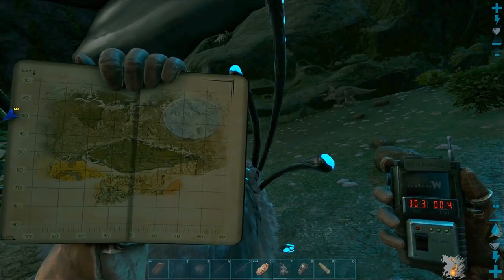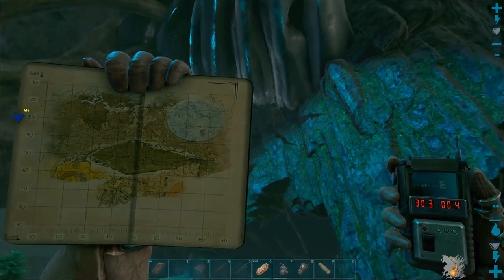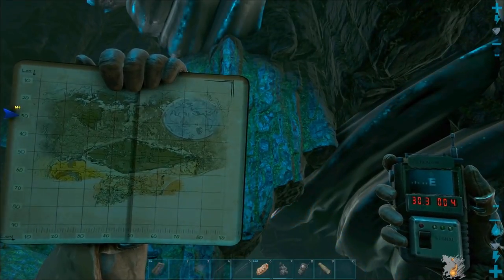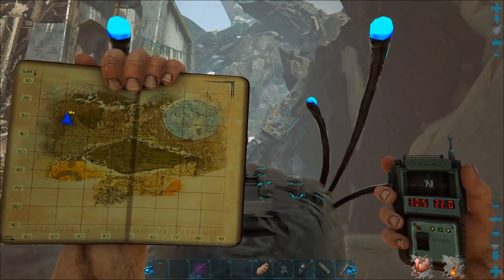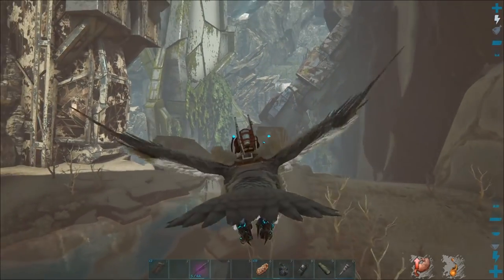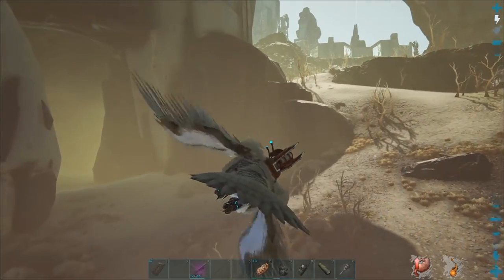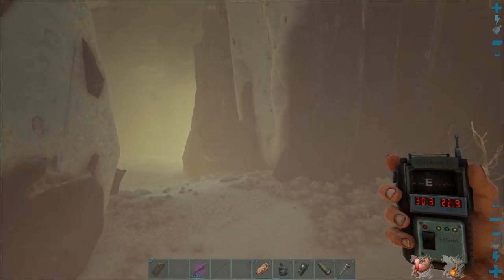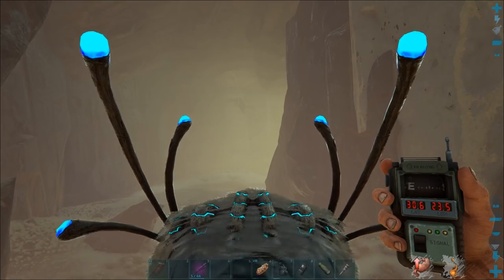First I'll show you where it is. It's underground in the aberration kind of area going down from the surface. You'll find most of the Gachas at coordinates 30 by 22 in the top left hand side of the map. This place is called Sunken City. One of the entrances is at 30.6 by 23.5.